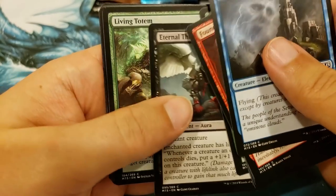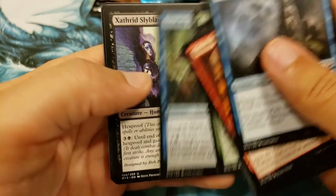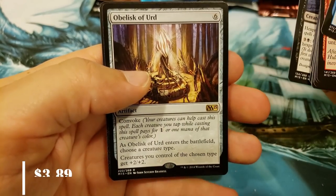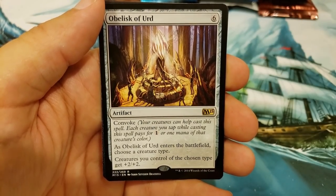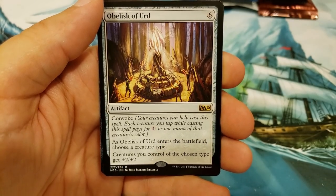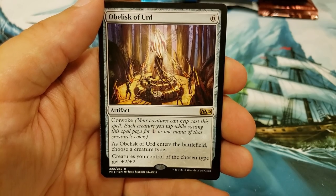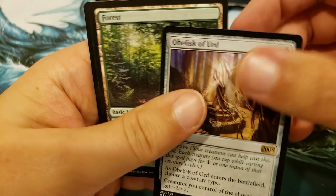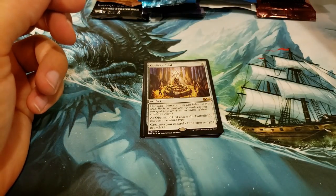Just kind of perusing through some of these, bringing us back. Some elves, a leech, and what about an Obelisk of Erd? It's got Convoke. Convoke — enters the battlefield, choose a creature type, creatures you control of the chosen type get plus two, plus two. Well, that's kind of cool, actually. Maybe that is a decent card — I think it's pretty good.